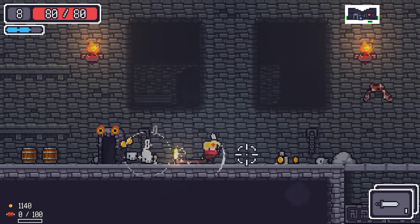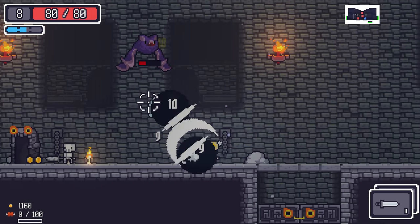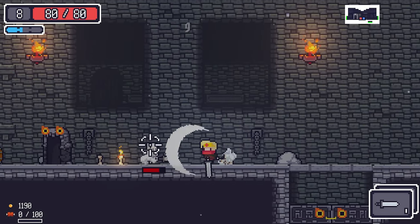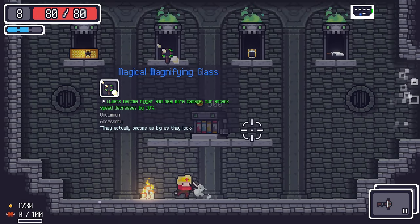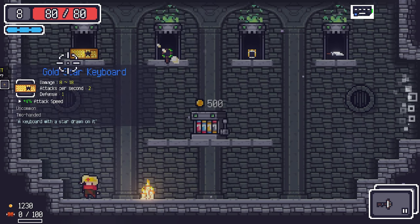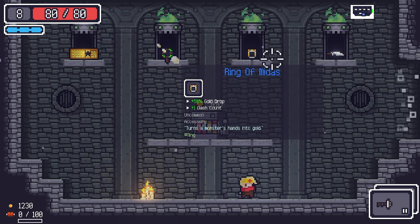Already feels nicer with the third dash. Kill the big ones first. Let's test out the crossbow — it's fine. We get some accessory options; I've never used the gold star keyboard. The second item in the set is nice — it increases dash count.